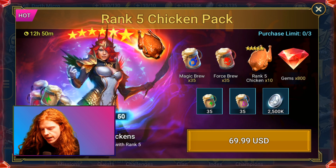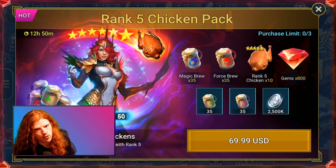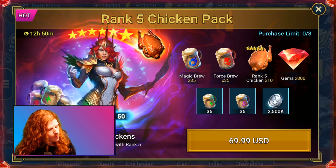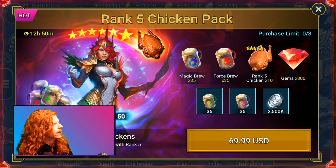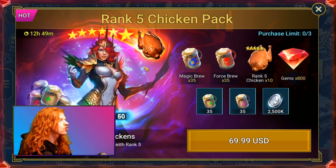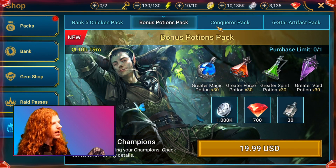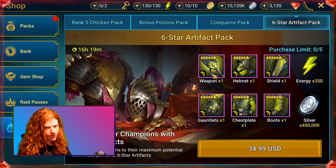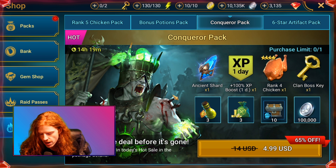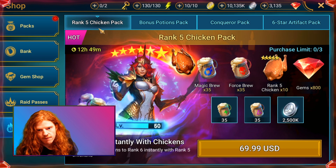Hello, it's Darth Micro again. Today I wanted to talk about some of these weird pack offers we've been seeing in this store. Normally I'm just purchasing and opening packs, but today I wanted to talk about the expected value and my personal opinion on packs like these — including chickens, brews, gems, and silver — and some of the other pack offers currently available like the potion packs and the six star artifact packs. We're also going to look at these conqueror packs that are out as well. Let's get into it and start with the rank five chicken pack.